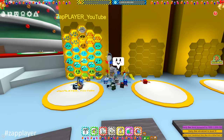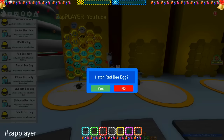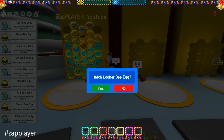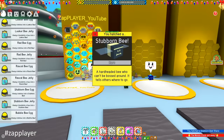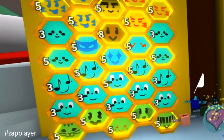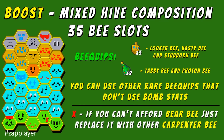We will add the couple of rad bee and cool bee that will give us gifted hive bonus 15% red and blue pollen. We will also place a looker bee for the focus token and the 25% critical power bonus. The last bee is the stubborn bee which will help you keep tokens alive while you boost. This is the hive of 35 bees that you must have as a mixed hive.